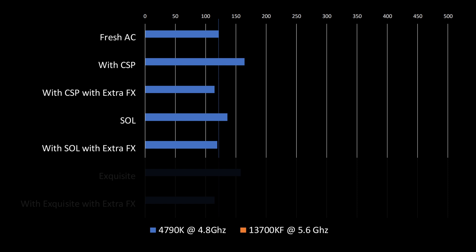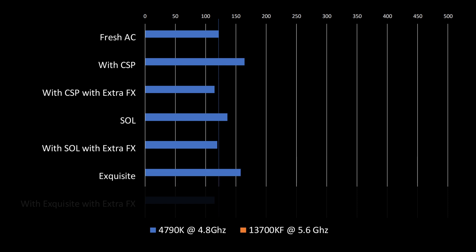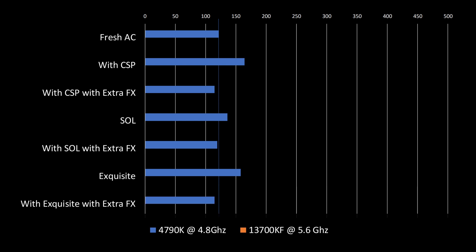Pretty good when you consider that we were running Custom Shaders Patch, Sol, and the Sol Post Processing Filter at this stage. Lastly, we swapped out Sol as our Post Processing Filter and used Exquisite instead. Without Extra FX, the results surprised us with Exquisite getting an average of 158 FPS, which is actually higher than the default Post Processing option in Assetto Corsa. With Exquisite and Extra FX activated however, we saw this drop to an average of 115 FPS, which is still very comparable to what we got when running Sol as the Post Processing Filter.